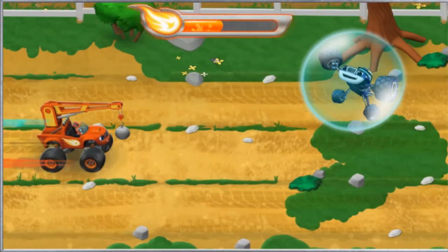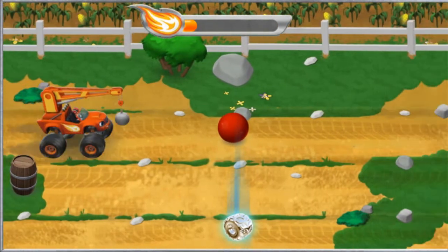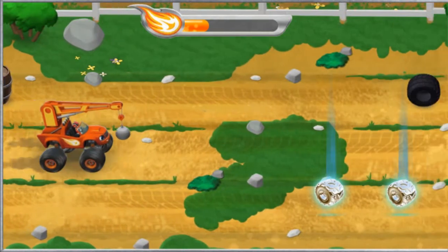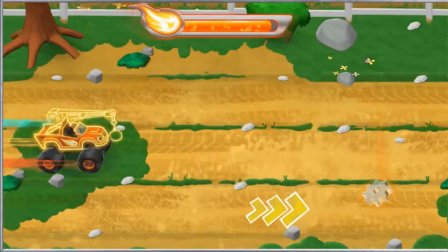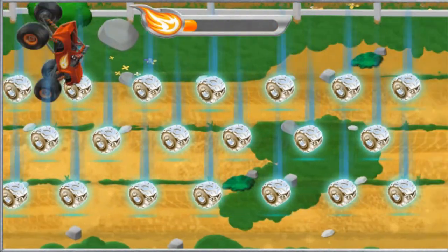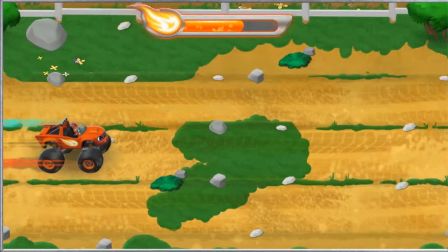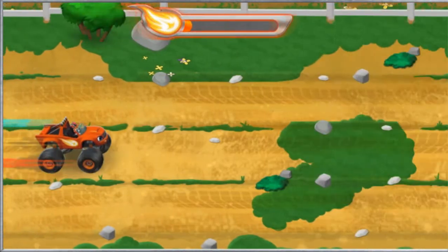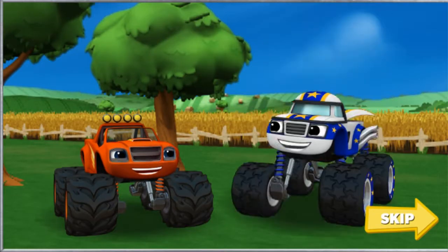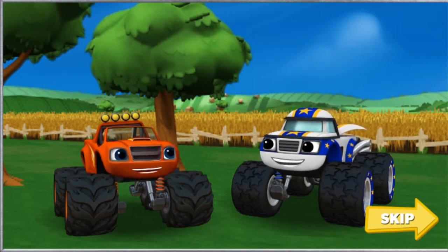Darrington! This is not my idea of a good stunt. Let's go help Darrington! I'm one tricked out truck! Remember, if you see a gear, drive over it to help me transform. I think I see Darrington and another ramp! Quick, press the right arrow key for blazing speed! Let's Blaze! Hey, you did it! I'm free! Woohoo! Thanks, Blaze! Anytime, Darrington! Now we have to get back to the Monster Dome to meet Zeg for the big race! See you guys soon!